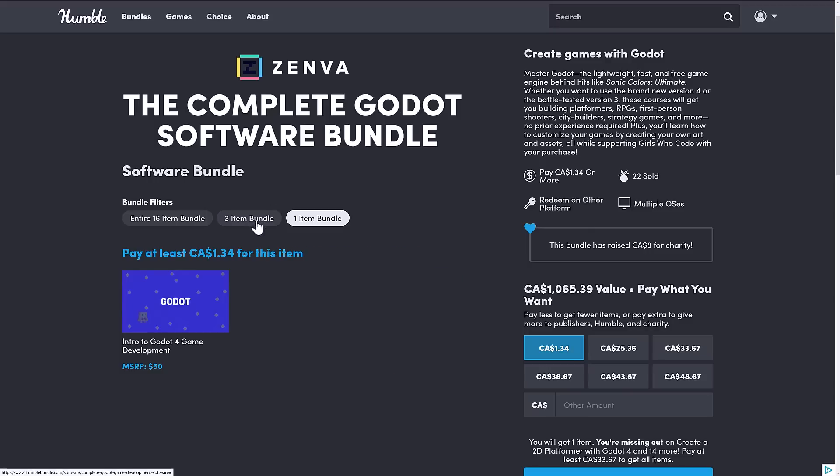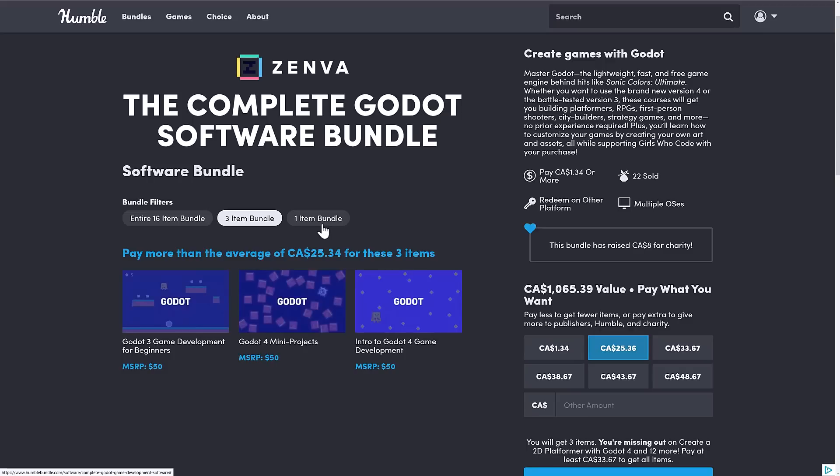Then we jump up to the median tier — this is based off of the average price between the two, it generally doesn't make much sense — but at this level it adds two more courses: Godot 3 Game Development for Beginners, and Godot 4 Mini Projects.